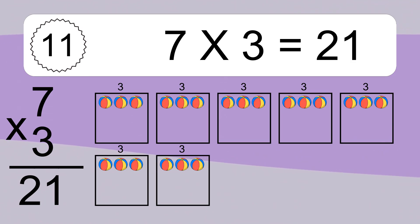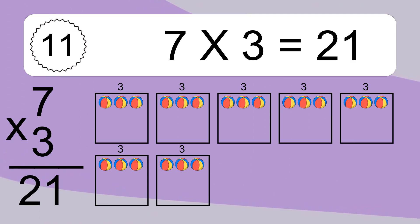7 times 3 equals what? We have 8 boxes, and each box has 3 colorful balls inside. If you count all the balls in all the boxes together, you will have 7 times 3 balls. This equals 21 balls.